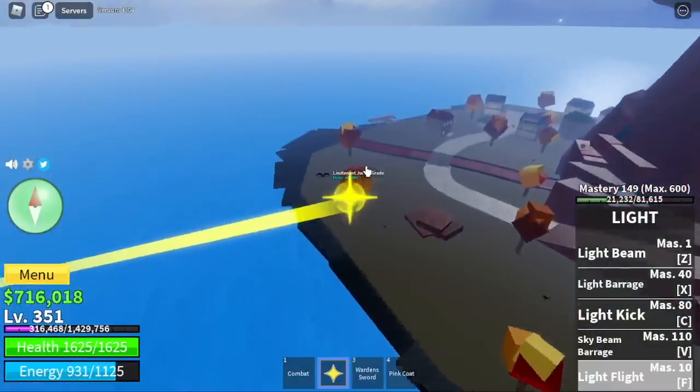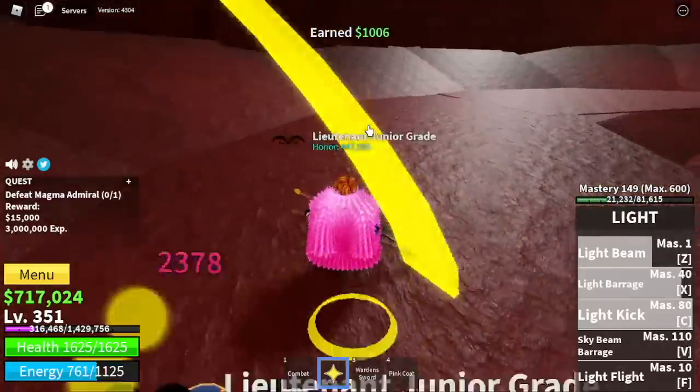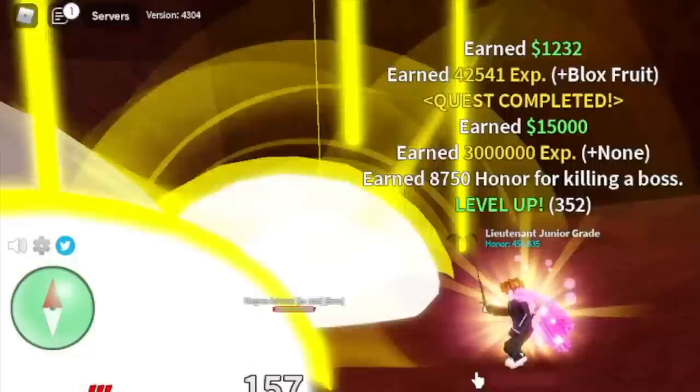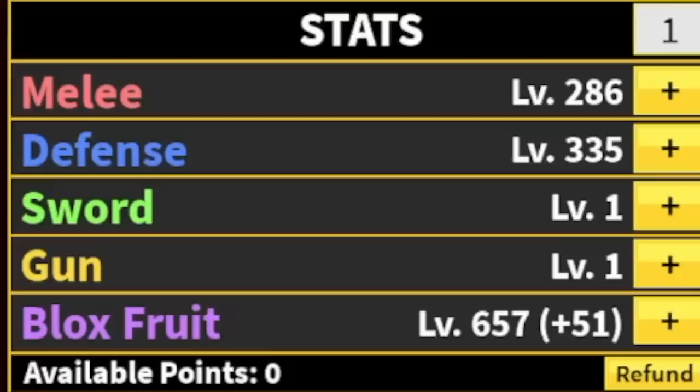Next island is the Magma Village. We're going to defeat the Magma Admiral. Use your skills, and now we're going to use our Observation Haki to dodge his skill. But if you want, you can use your dash to dodge it. We're going to stay here until we reach level 425.